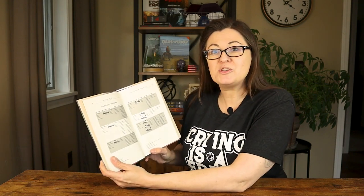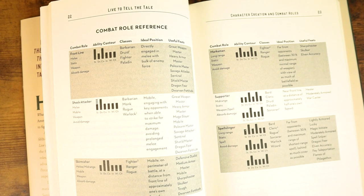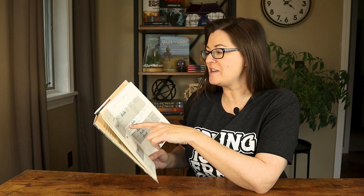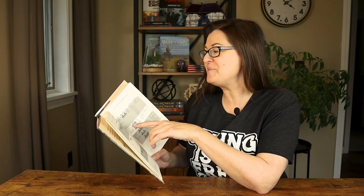He also talks about how your class selection works well with each of these fighting styles, and goes into which feats are best for each one. My favorite part of this section is the chart on pages 22 and 23 that covers each combat fighting style, which two ability scores to put your two highest scores in, the classes best for that fighting style, your ideal position on the battlefield, and the most useful feats.